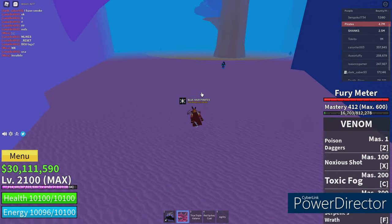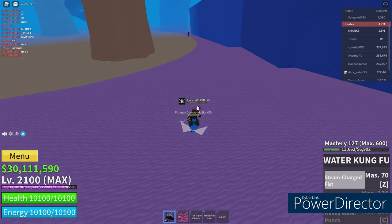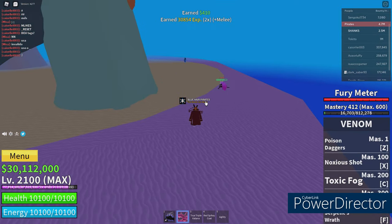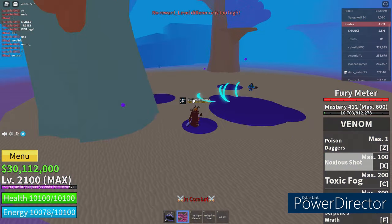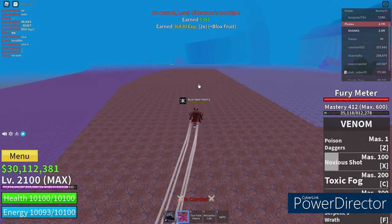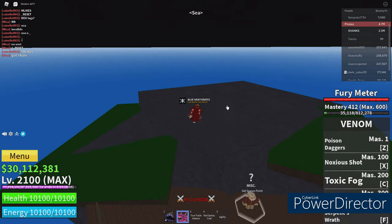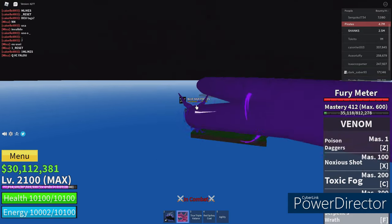As you guys can see, I have the Water Kung Fu. We're going to the next location guys. The next one — we're gonna go to Sanji now, we're gonna go to the Dark Step teacher.